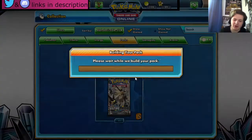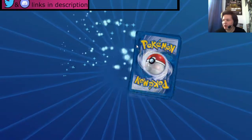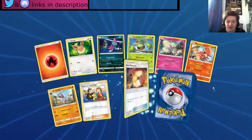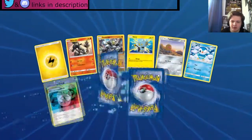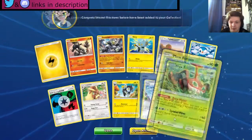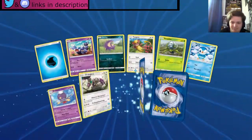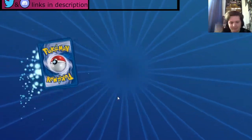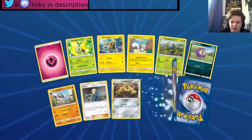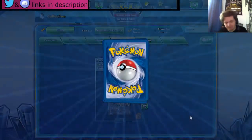Okay, so now we are on to Ultra Prism. I've honestly not had the best luck with these packs in real life. We have an Eevee, Lickitung, and a Magmortar — okay. Electric energy, Lillie — not bad. I'm wondering how many GXs we've pulled so far. Do we get a Necrozma? An Alolan Sandslash — not bad. Not too bad.